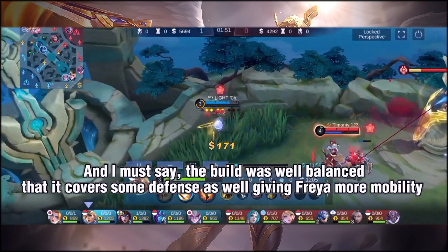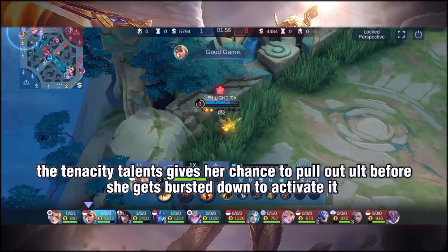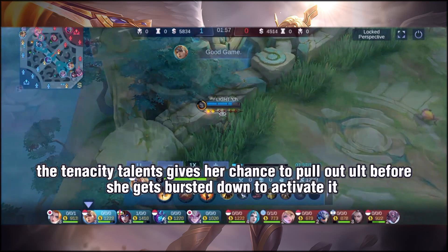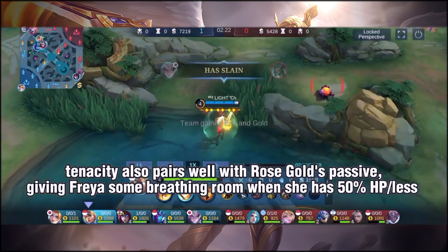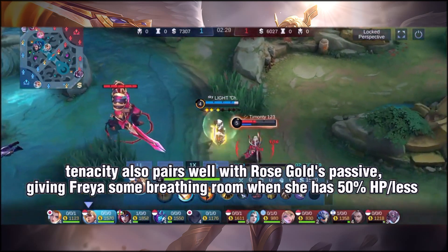It covers some defense as well as giving Freya more mobility. The Tenacity talent gives her a chance to pull out her ULT before she gets bursted down to activate it. Tenacity also pairs well with Rose Gold's passive, giving Freya some breathing room when she has 50% HP or less.